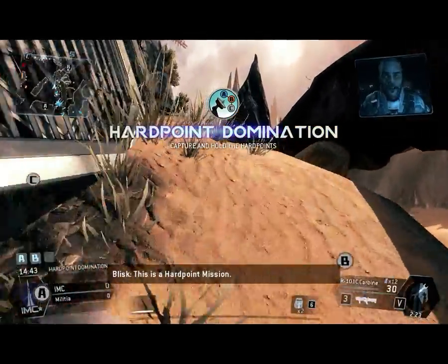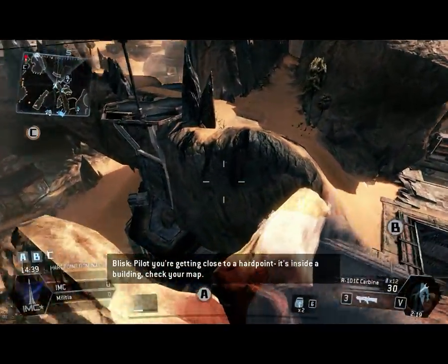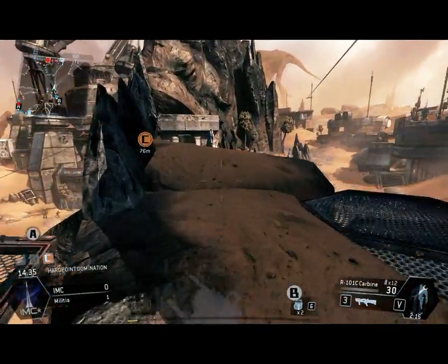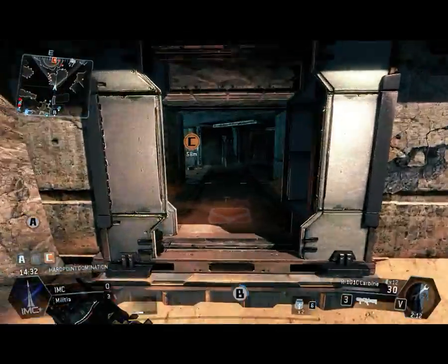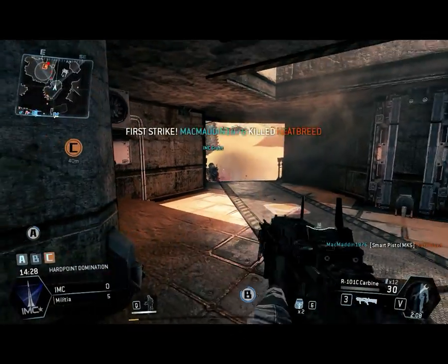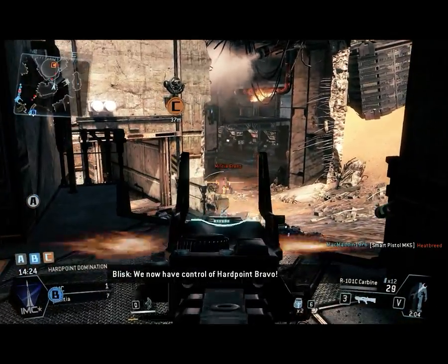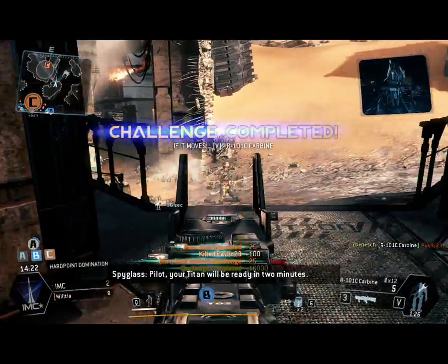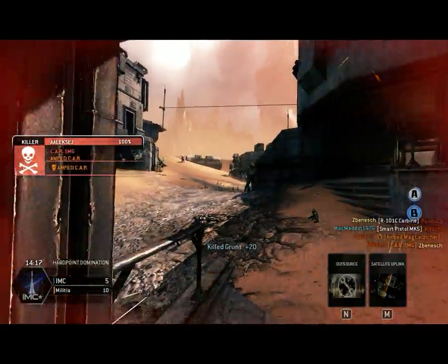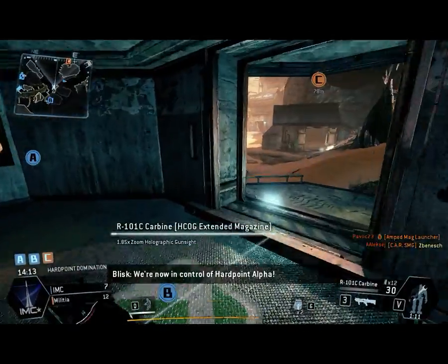This is a hardpoint mission. Pilots, you're getting close to a hardpoint. It's inside a building — check your map. We now have control of hardpoint Bravo. You'll have to be ready in two minutes. We now have control of hardpoint Alpha.